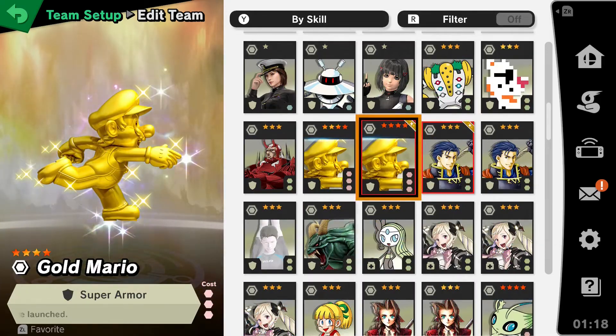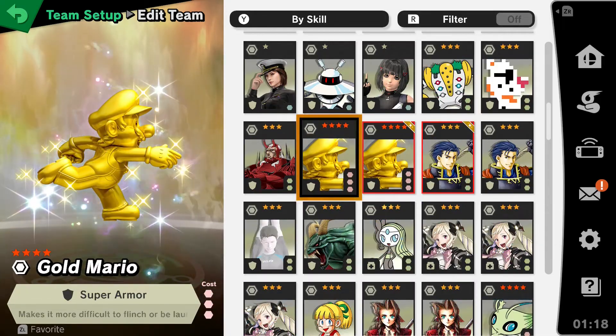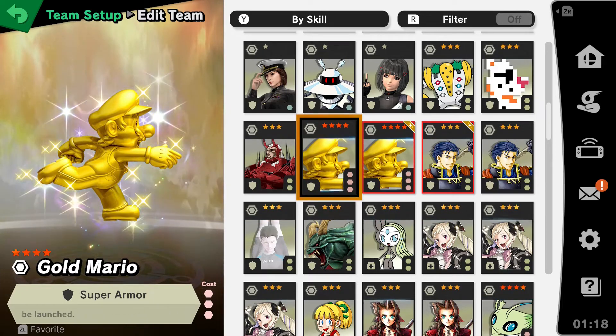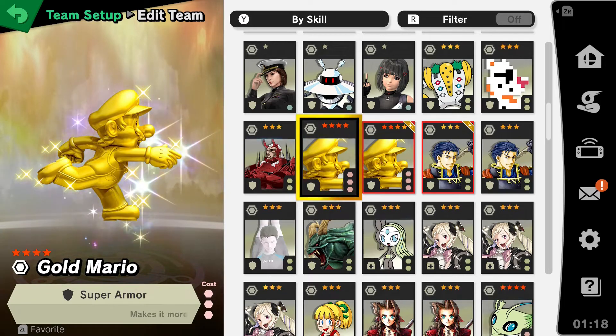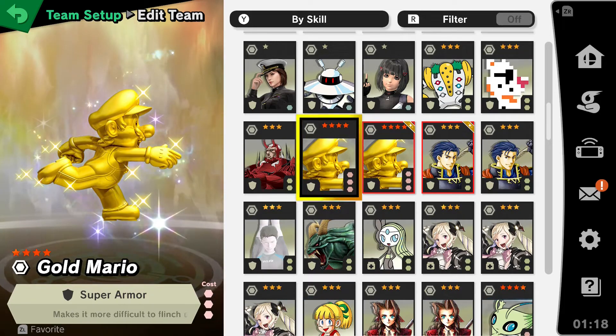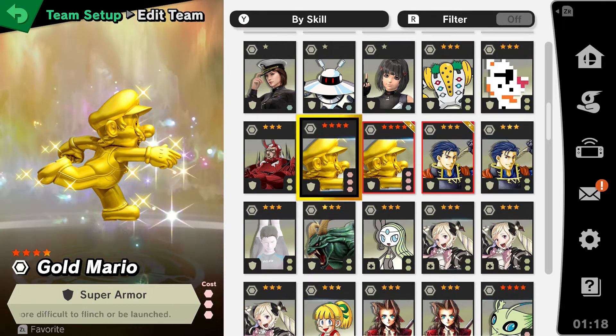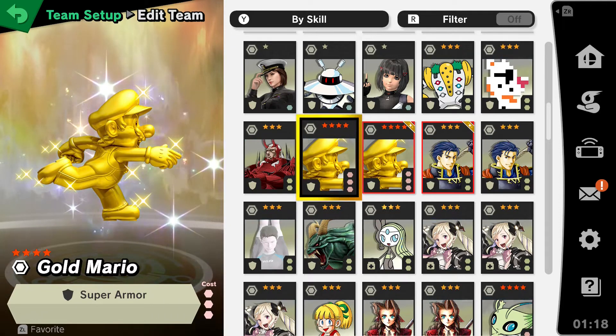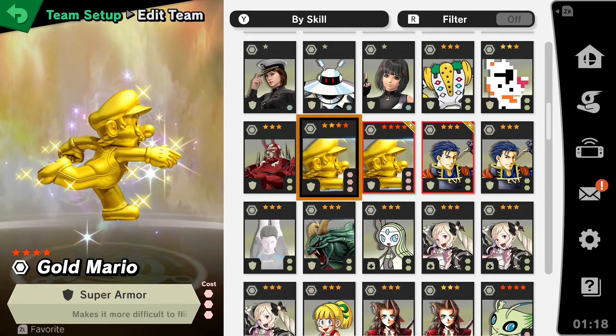There's always the option for Super Armor. It's only the Gold Mario Spirit, which gives the character Super Armor — basically making them very difficult to launch or flinch. It's not the most fun to throw on an Amiibo, but it's always an option for literally any Amiibo, so it's something to consider.